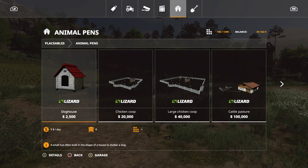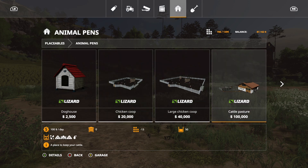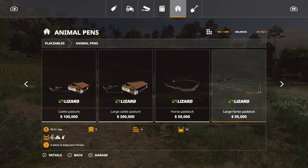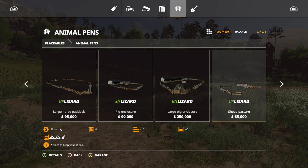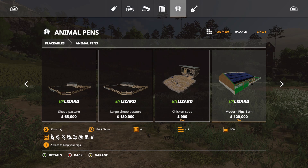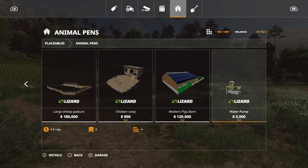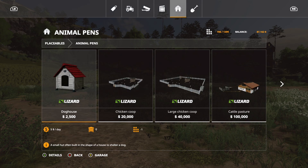Animal pens is what I'm going to look at — I was curious about pigs and how much they cost. Large chicken coop, cattle, horse, pig enclosure — the big enclosure is 90,000 so we can't do that right now. Sheep is 65,000, we could manage that maybe. There's also chicken coop, modern pig barns, water pump, and so forth.